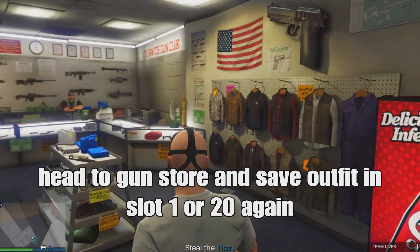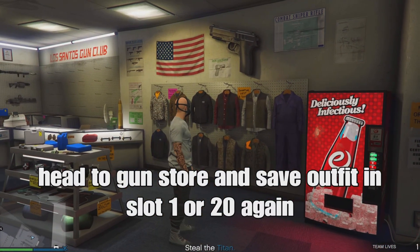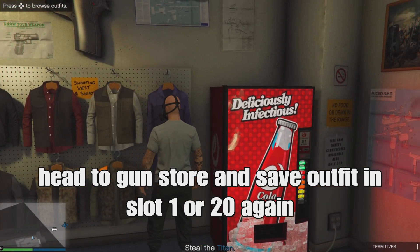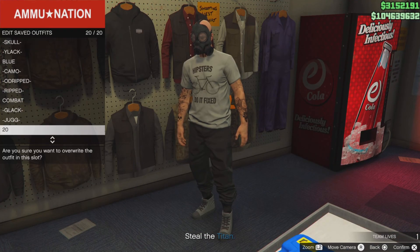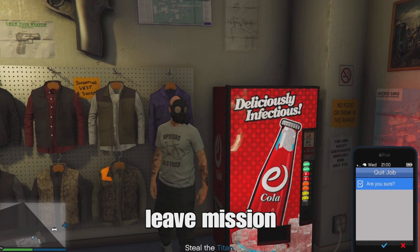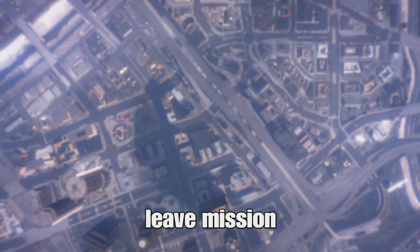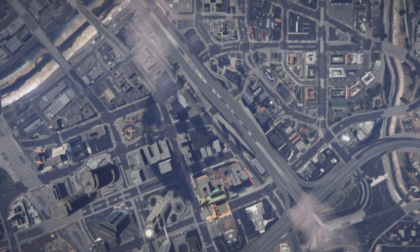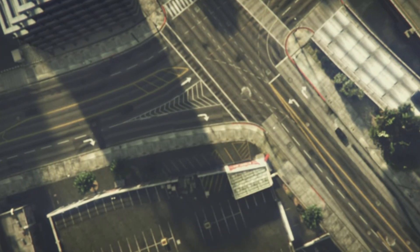If you spawn with the chemical mask and no peach plant carrying, you've got it working. If it did not work, close your application, load back in, redo the outfit, re-add the chemical mask onto your outfit, save it, and set up the mission again. Once you've got it working, head to the gun store and save your outfit in slot one or slot 20 again.